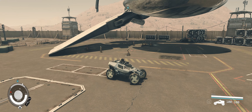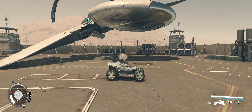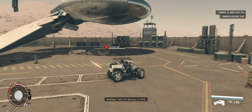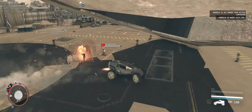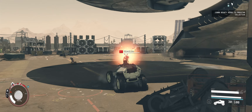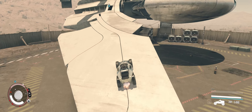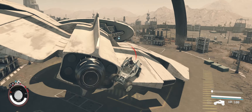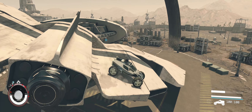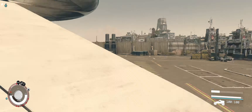Let me do a quick save first. It seems to slow down everything. So when you aim, it slows down time. At first, anyways, it doesn't seem to do it anymore. So this is a free Creation Club download. You can download this for yourself if you want to play with it. We will go back to when not everyone's trying to kill us.